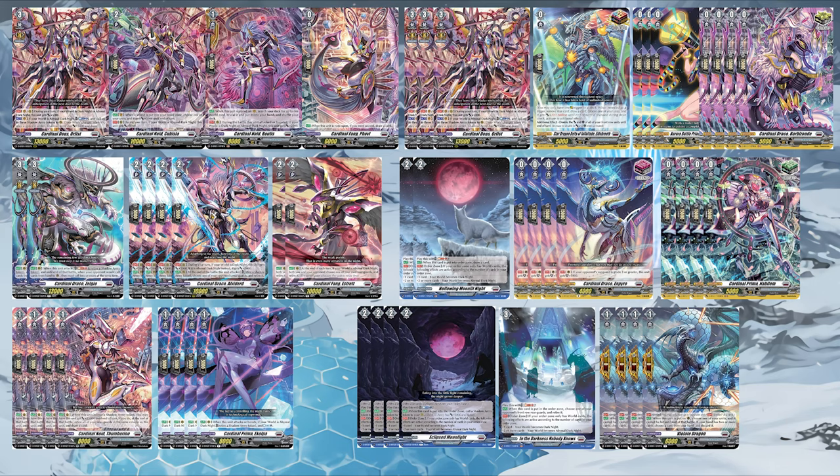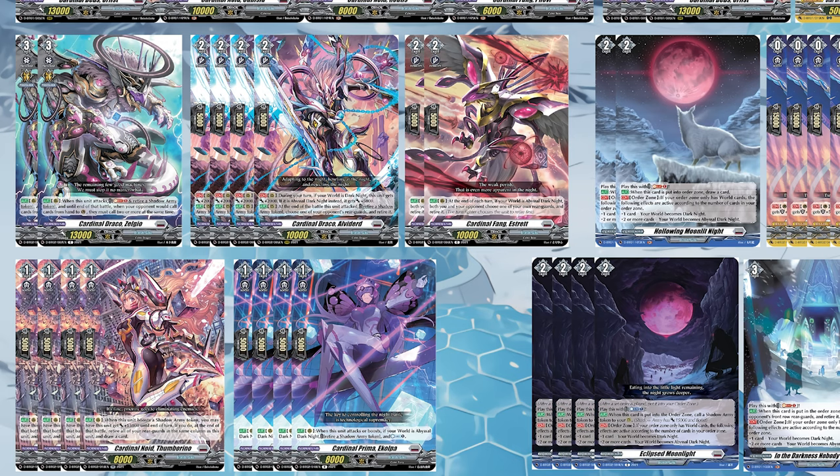Let's get into my ratios. For the trigger ratio, we have 7 crit, 4 front, 4 heal, and 1 over. It's pretty standard here. You also run 4 Alverdred and 4 Thumberino, as these are your biggest playmakers. 4 Cardinal Prima Eclopa, because you need 4 of a countercharger, and this card can give you more than 1 countercharge, unlike similar cards like Bulbomine. We run 2 Zelgo, because it's not very useful until late game. Having 2 in deck lets you see this card often by late game, without having it in hand earlier. This card isn't awful, but it's just not what you want to start with.